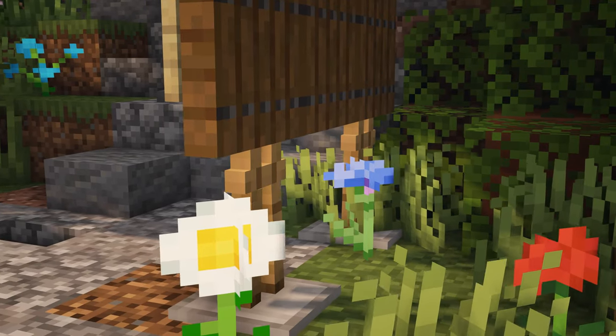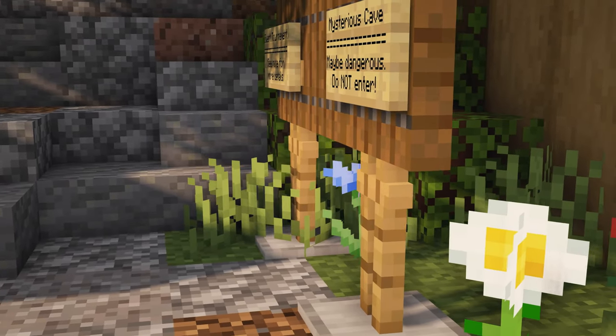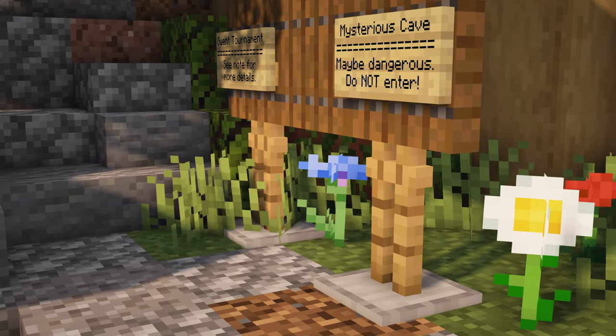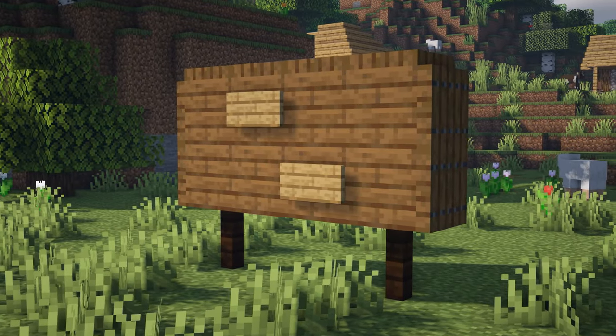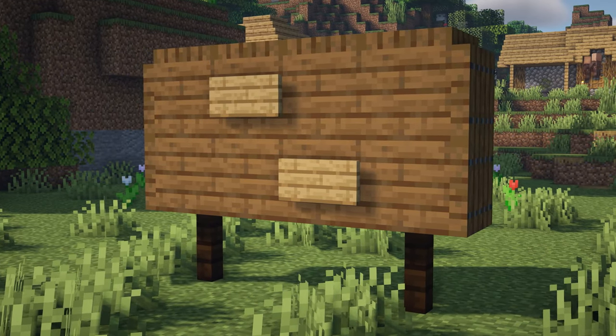This detail was quite painstaking to build, I must be honest. It's a notice board inspired from the Witcher, hence the signs. The reason why it was so tricky to put together was because I used armor stands as the posts. They can be very fiddly to move around sometimes, but of course you don't have to use armor stands if you make it a bit bulkier. You can just use fences for instance.